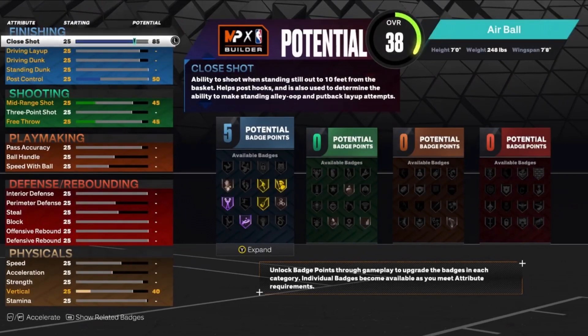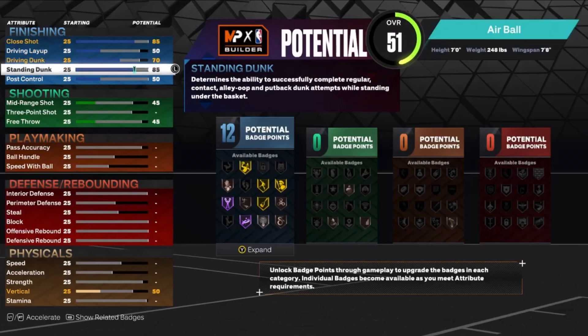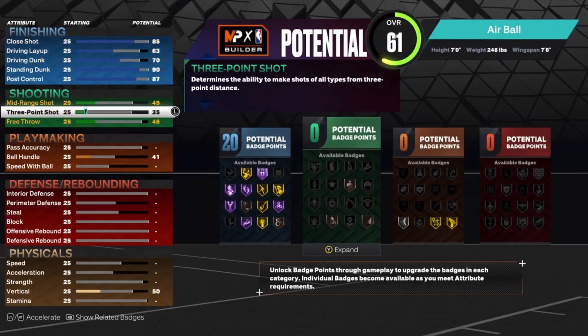The finishing is gonna be 85 on the close shot. We're gonna put the driving dunk up to a 70, standing dunk up to a 90, and the post control is gonna be an 87. The driving layup is gonna be a 63 as well. That's 20 finishing badges.